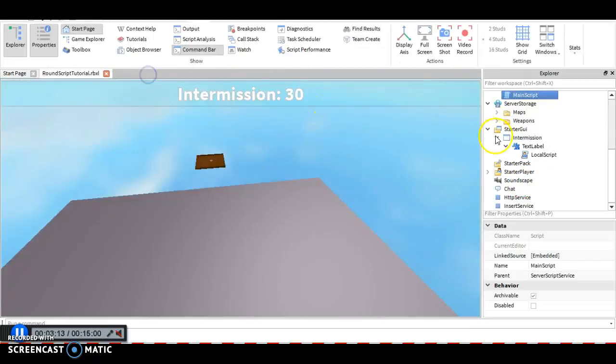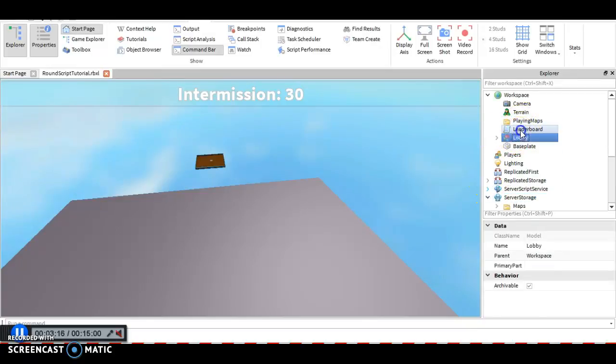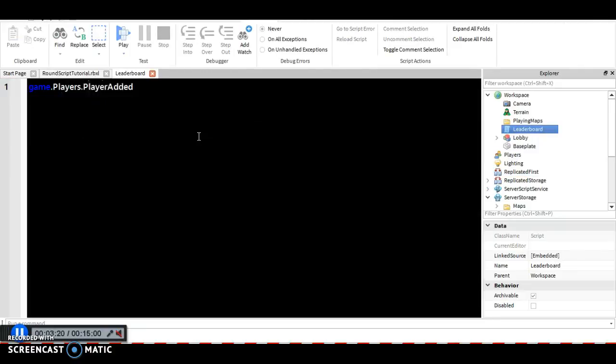Let's get a leaderboard started. The leaderboard is right here. We're going to say game.Players.PlayerAdded:Connect(function(player)). Then we're going to say local stats equals Instance.new('LeaderStats') — a NumberValue — inside the player. Then local points, or whatever you want to call it — wins or points. We're going to say Instance.new('IntValue') inside the stats.